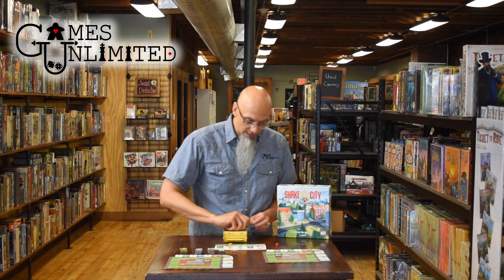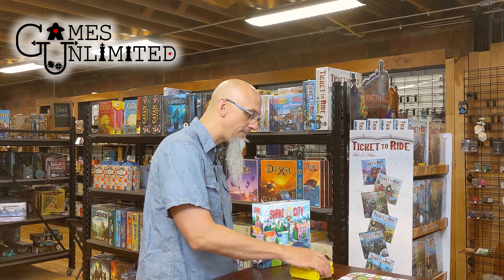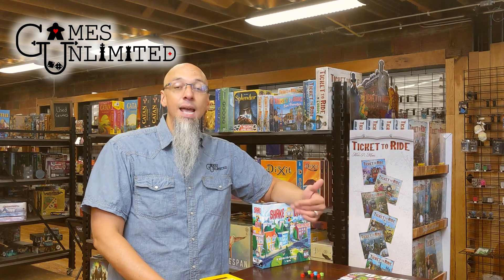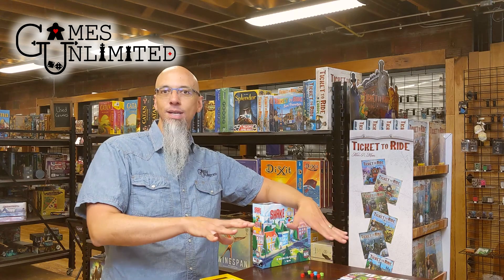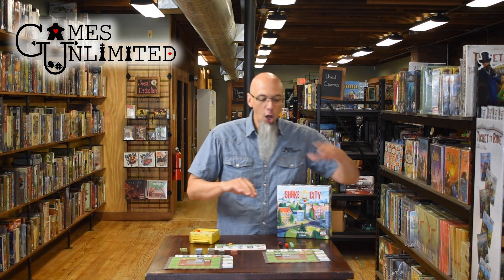Every round you put all the cubes back in, shake shake shake shake shake it up, and you reveal what the pattern is. The start player — the person who actually shook the cubes — gets to choose which color they want. Everybody else gets to choose whatever color they want, but they cannot choose the color that the start player chose. So in theory everyone could do the exact same thing, but in practice no, because you can't do what the start player did.